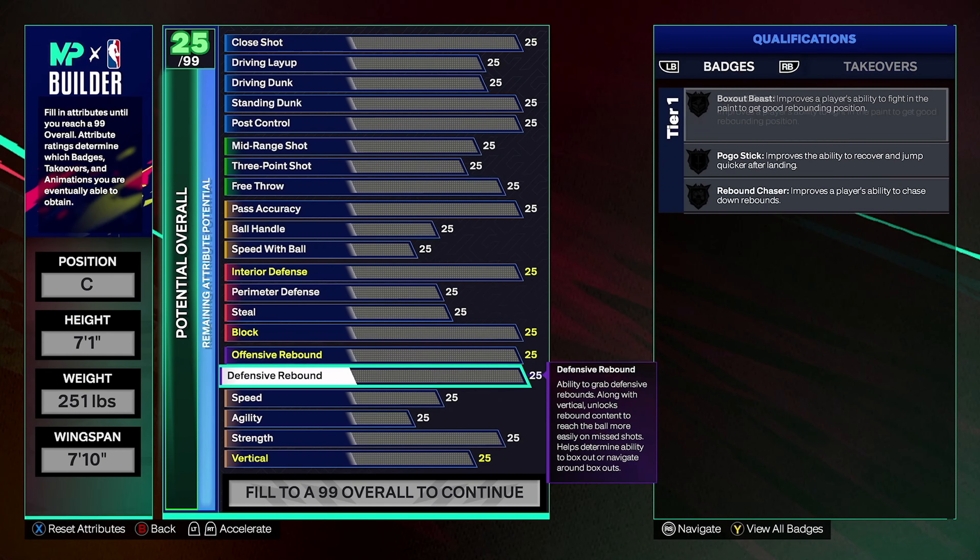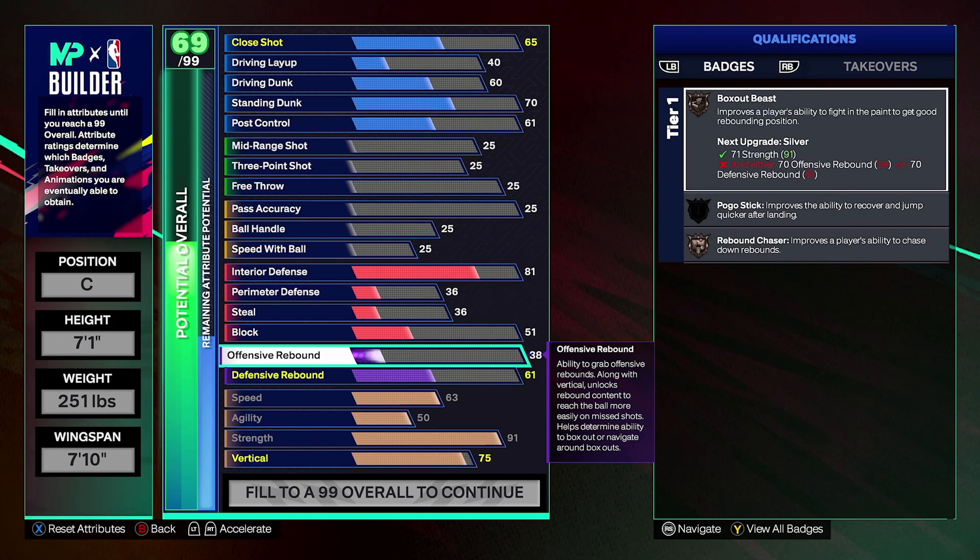In terms of centers this year, the builder did the center a little dirty with strength. You can only get Immovable Enforcer on bronze — last year you could get that on gold with the highest strength. It's more tied to just your Brick Wall now. I do think that's unfortunate, but you can already get really bumpy no matter what strength you have in this game. That's what 2K brought us this year.